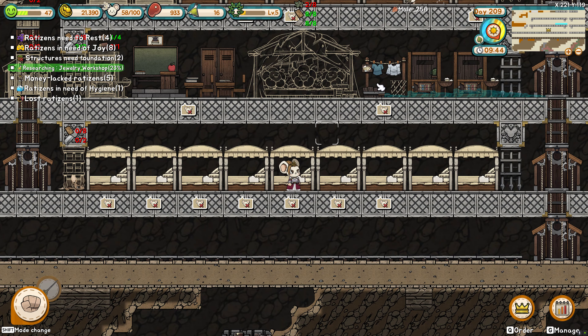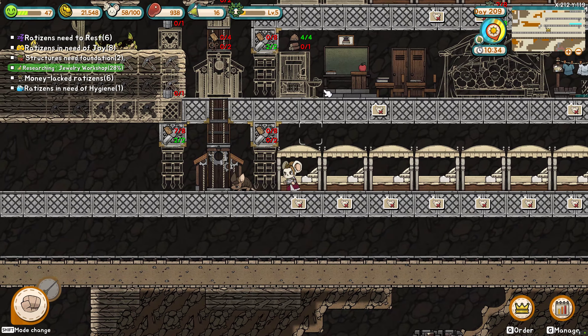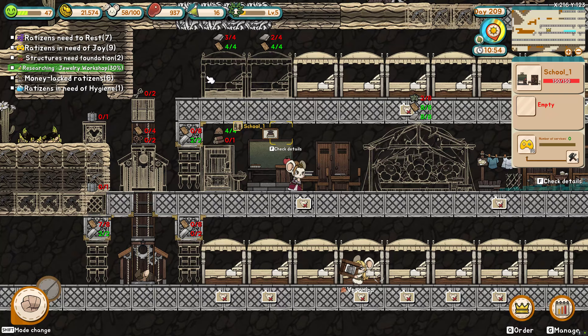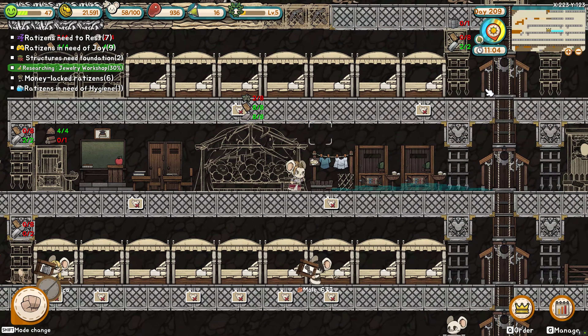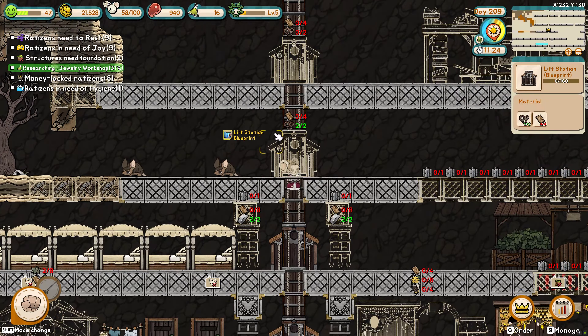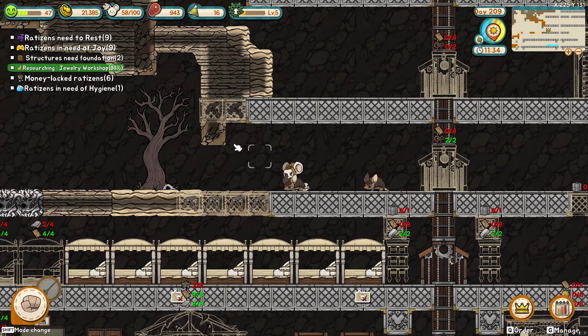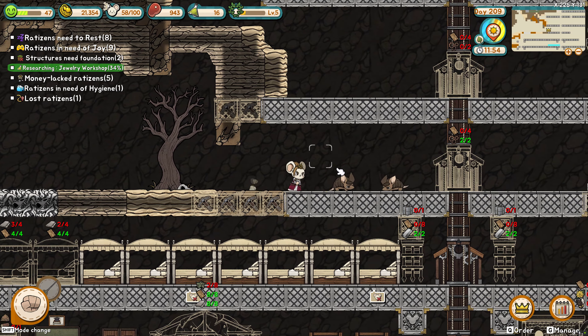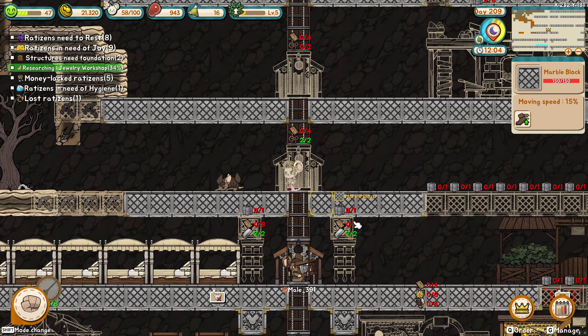I'm going to call this the fun slash hygiene zone. So I got three toilets, clothes washer, and whatever this new dream hut is with the flowers with the smiley faces — looks like a trippy den. And I got a teacher up in here. Then we have another section of beds above it, and what I want to try doing would be squeezing in more hygiene and fun over here. I think that's how I want to pull that off.